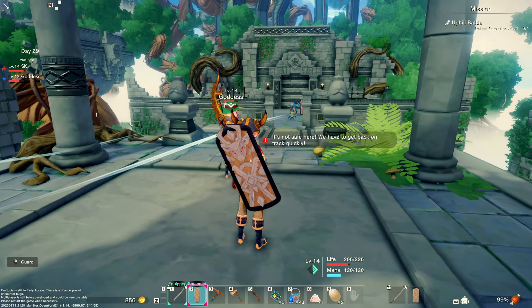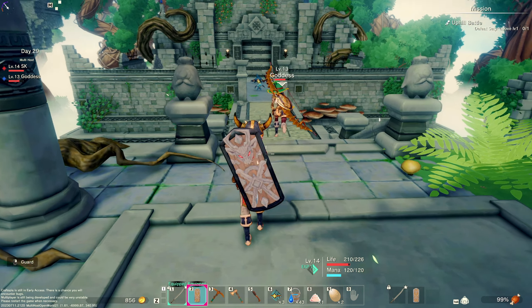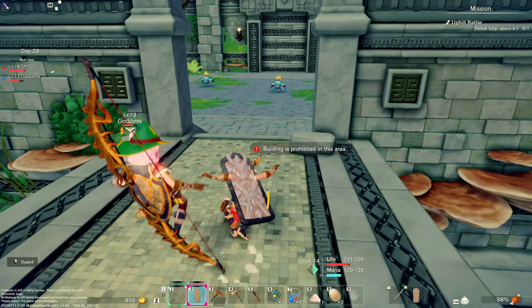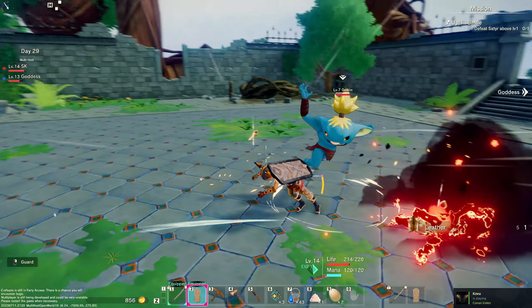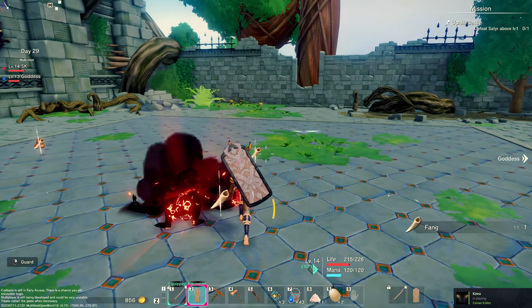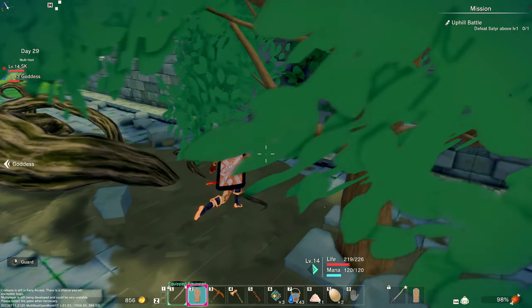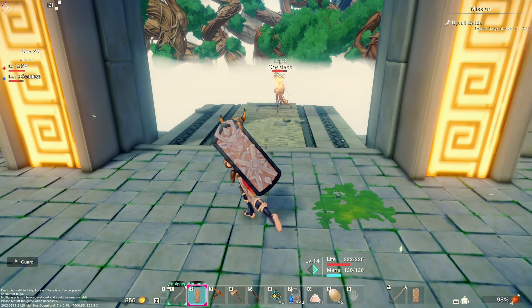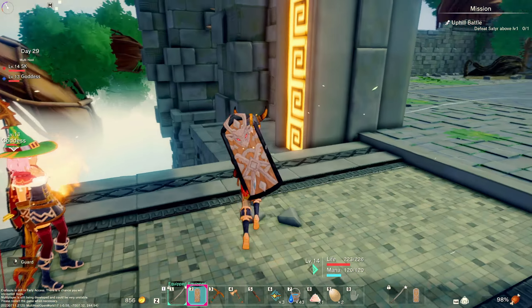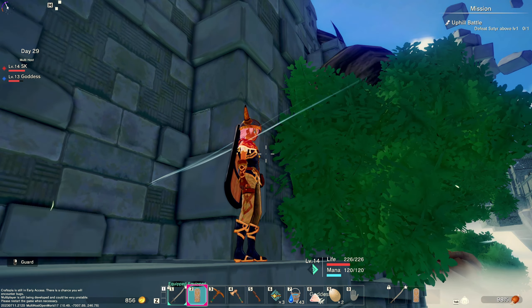This must be the uphill battle. This is like an early mission so it's probably going to be way easy. How's my HP? Just destroy them, Goddess! Let's go! I don't even think I need to be dodging, just get in there - oh, see that perfect dodge! I love it! What is that? Hold on - I'm looking for sneaky sneakies in here. The sneaky sneakies probably won't give any good loot.